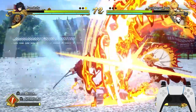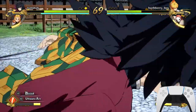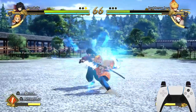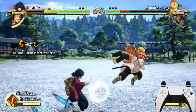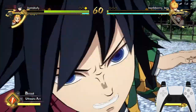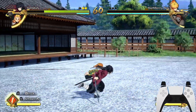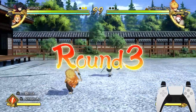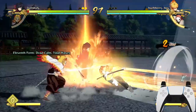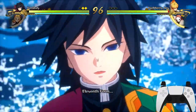I hate Zenitsu players — they always sidestep and spam the fast move. See that easy reset? They're always going to keep blocking, and I reset them for easy 30-40%. He had to escape because he was too scared — he couldn't do anything about it. He switched to Zenitsu because he knows Zenitsu is broken, but that doesn't matter to me.